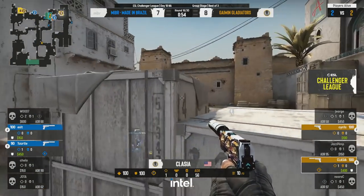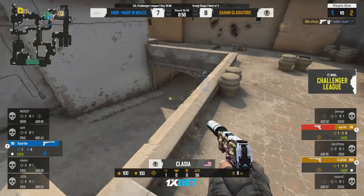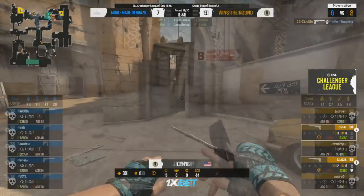They need to find another one. Classy could get Turtle — he spots him out — and Cynic drops Exit. That makes it a 2v1. What a crazy pistol round it's been, and it will go the way of Gaming Gladiators.